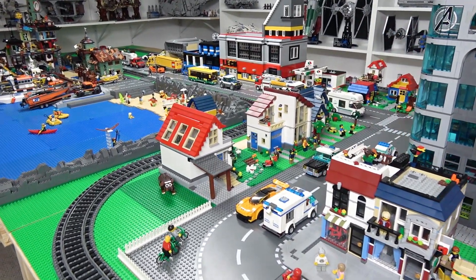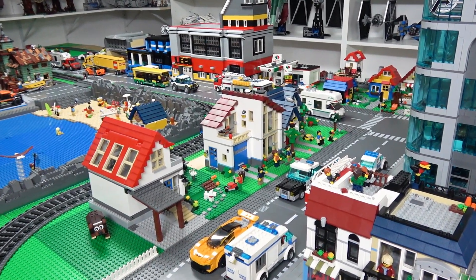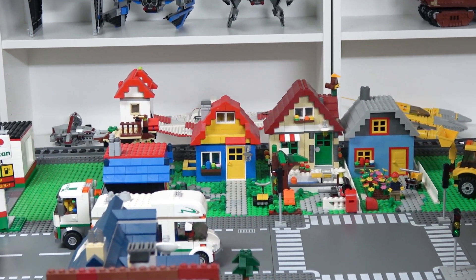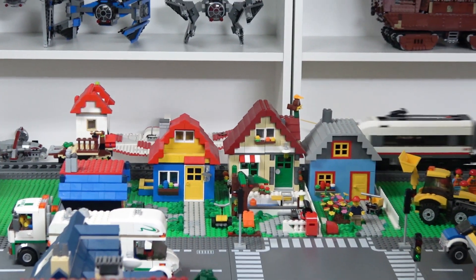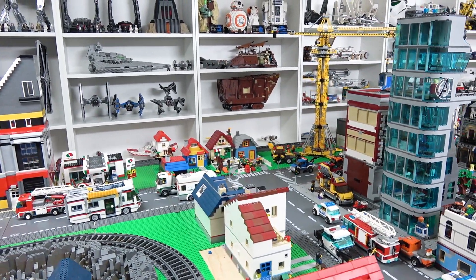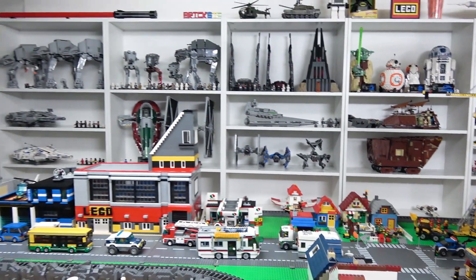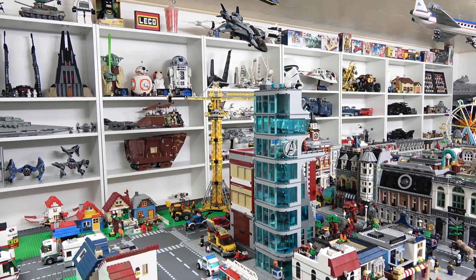Moving on, right over here we have a few residential buildings such as the Hillside House, the Apple Tree House, and the Modern Family Home. Then there are a few mini residential buildings just right over here — two of which are custom, one is Changing Seasons, and a Pencil Pot along with a treehouse. Eventually I want to complete my strip mall, which will take that whole plot, and all those little mini residential buildings will be moved out of the Lego City and put onto the white IKEA shelving you see behind the Lego City, which mostly has Star Wars sets on it.